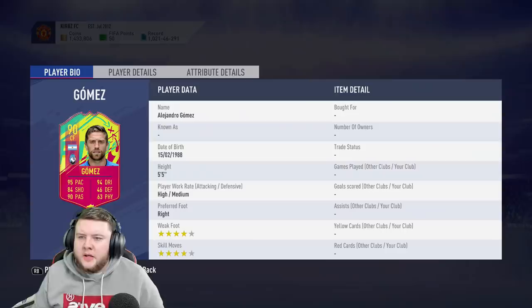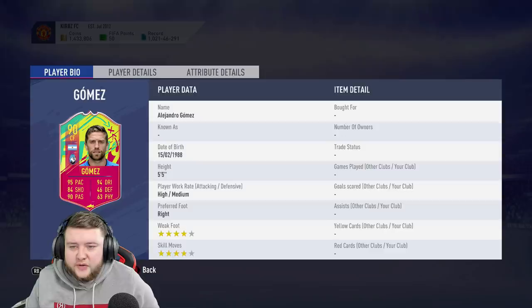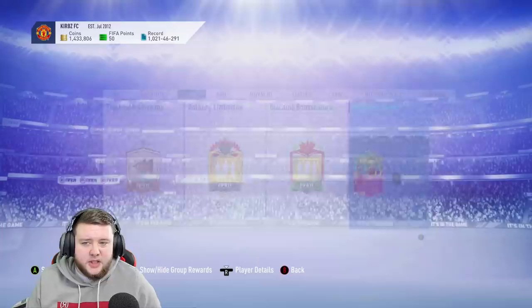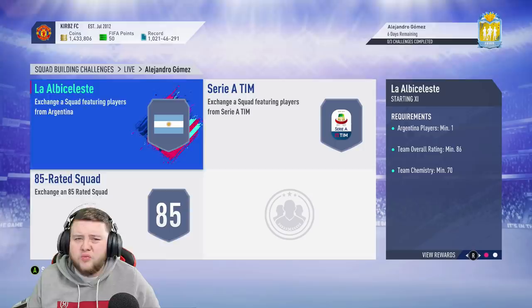For a 90-rated card: 95 pace, 94 dribbling. He's got a good 4-star 4-star as well — 98 agility, 99 balance, 99 acceleration, 82 stamina so he'll last the whole game. I mean, I'm gonna do it for you guys for the video today, but would I actually recommend doing this on your own? Hell no, this is ridiculously expensive.